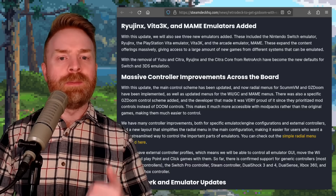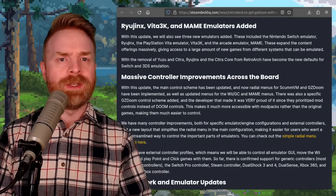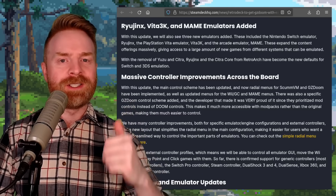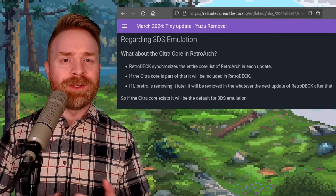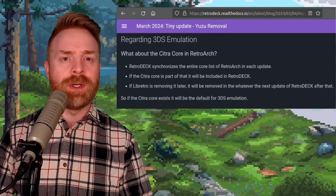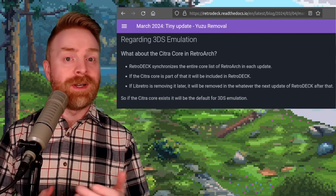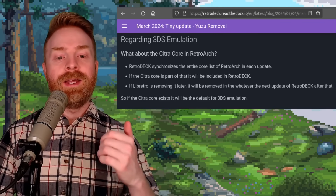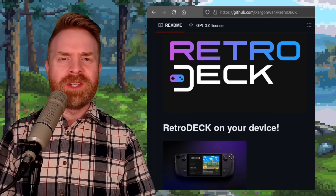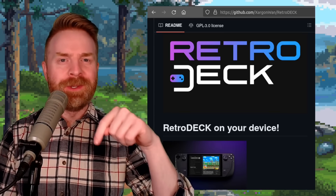They've added Vita3K for PS Vita emulation, and they've added MAME for Multiple Arcade Machine emulation. They've also got massive controller improvements across the board. For those wondering about Citra, RetroDeck has removed the standalone version of Citra; however, there is a Citra core in RetroArch that remains — it won't be removed unless RetroArch removes it. If you're curious about RetroDeck, it's 100% free, it's open source, and I'll drop a link in the description below.